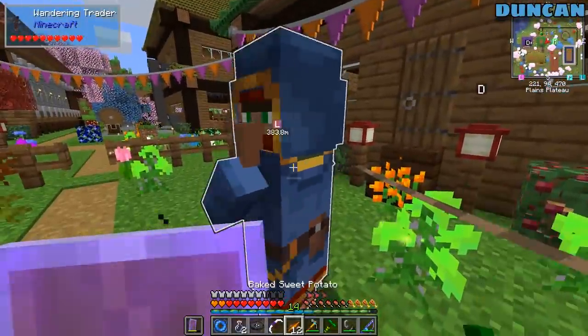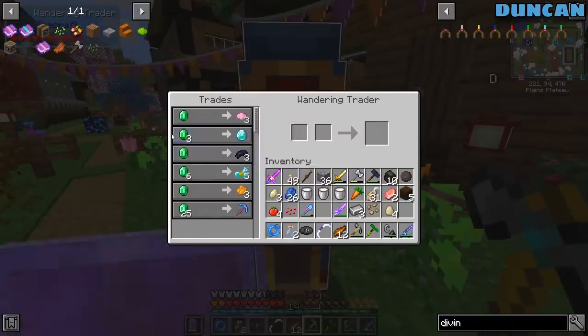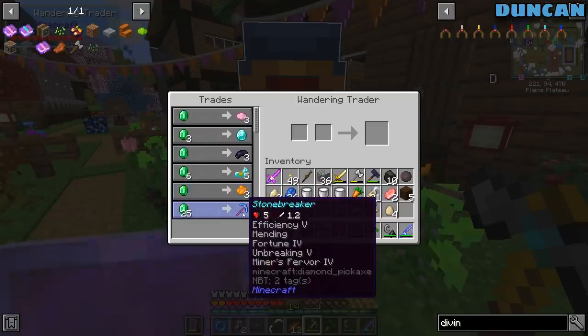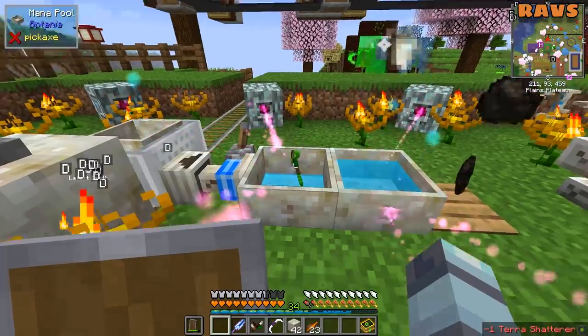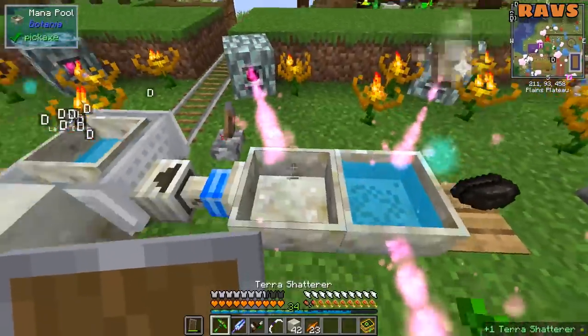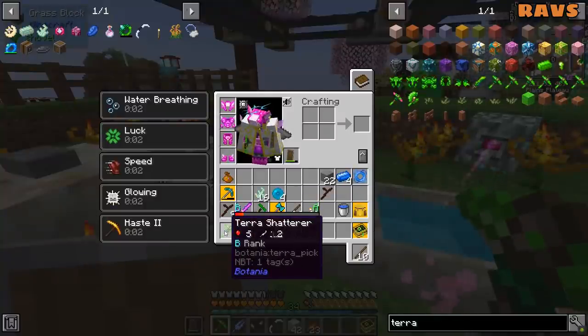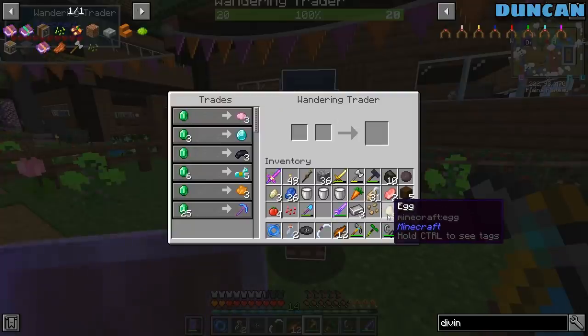I've got my new D-Mag. This guy will trade a diamond for three emeralds. Stone breaker though - look at this pickaxe: efficiency five, mending, fortune, unbreaking, and miner's further. I think I upgrade this thing by feeding it mana. I really want this pickaxe. This pickaxe is amazing. That's a lot of emeralds though. Do we have that many? We don't.